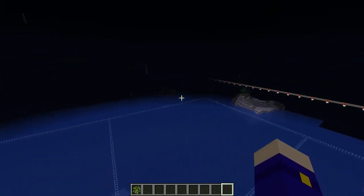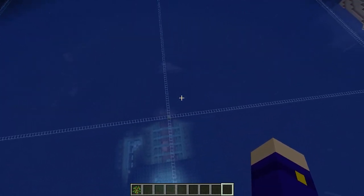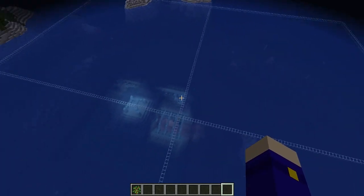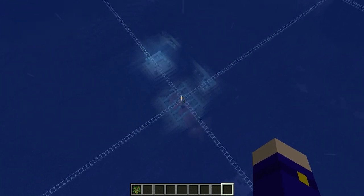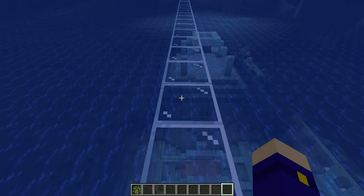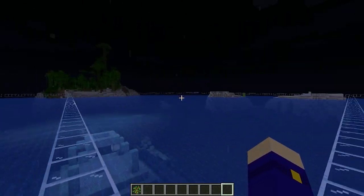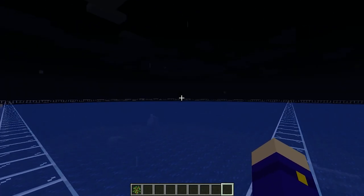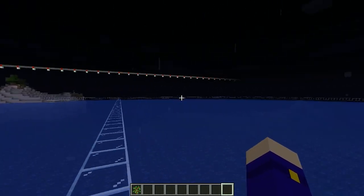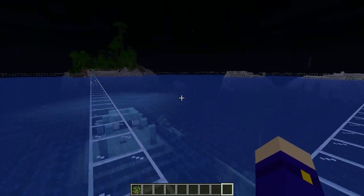So here you can see the chunk loading boundaries just on all the edges. And yeah, this is about the area that we're going to be building on. The front of it is going to be over on that side where we just entered from. I'm thinking of treating this central point — which is conveniently right on top of the future guardian farm — as the kind of central listening point. Since Minecraft has location-based audio, there will be more quiet tracks along the outside, and the more melody-focused tracks are going to be built around here.